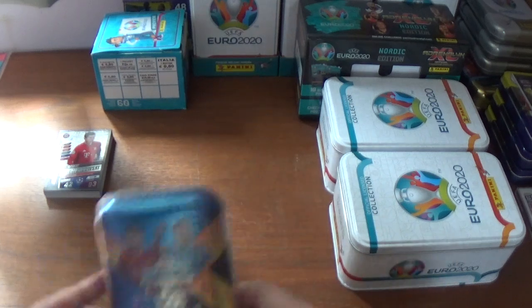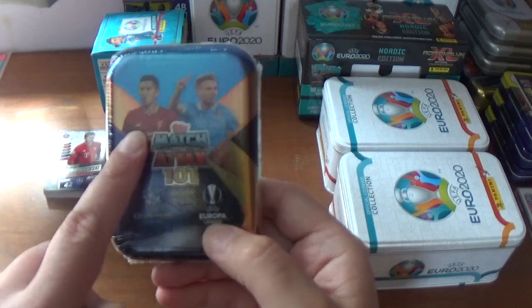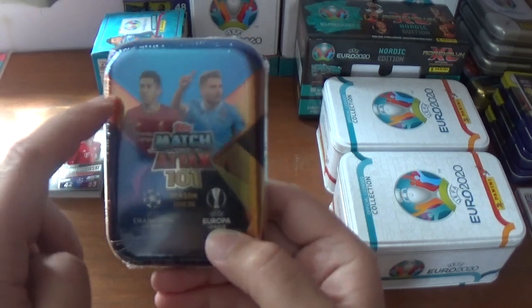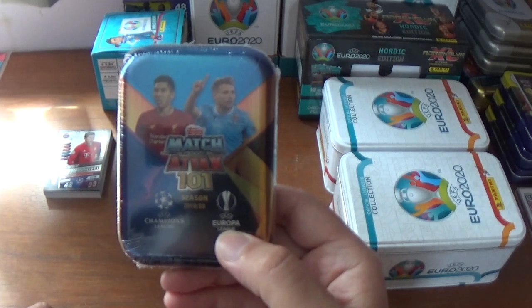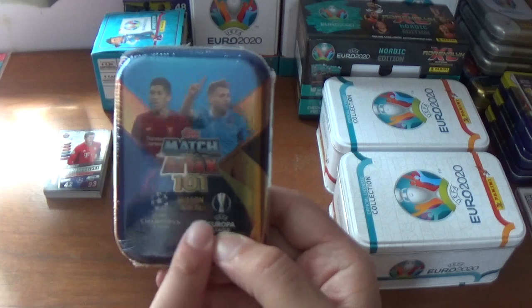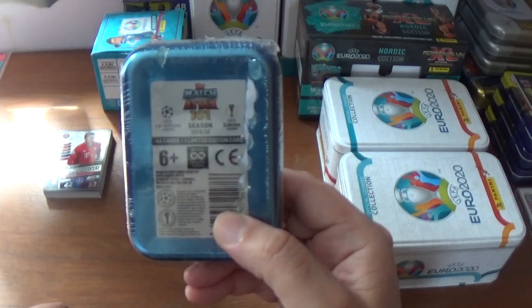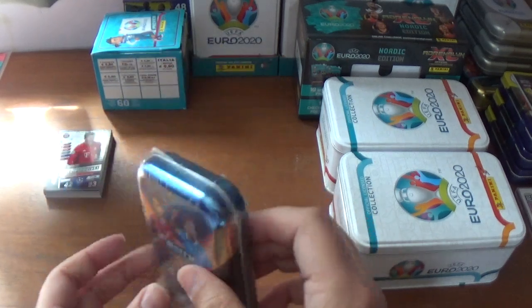Now let's get into this mini tin for the Match Attacks 101 collection. Roberto Firmino and Ciro Immobile on the front there — a nice blue and light gold coloured design with Season 2019-20 for the Champions League and Europa League. On the back, just the barcode. 44 cards plus a limited edition card for £7.